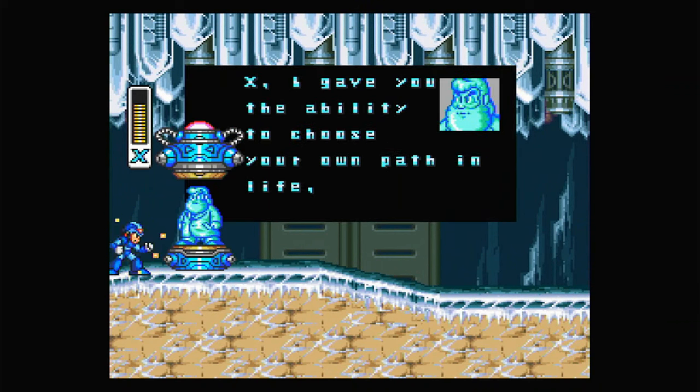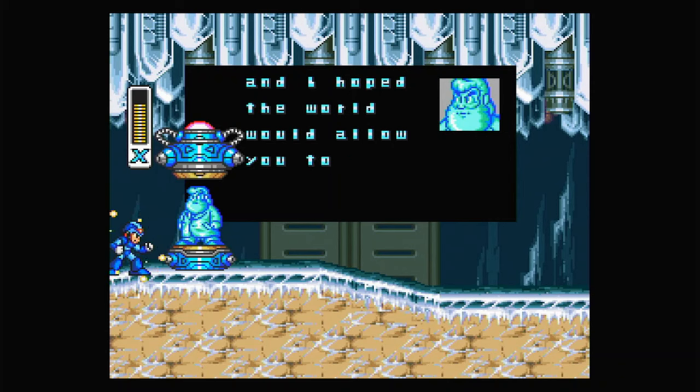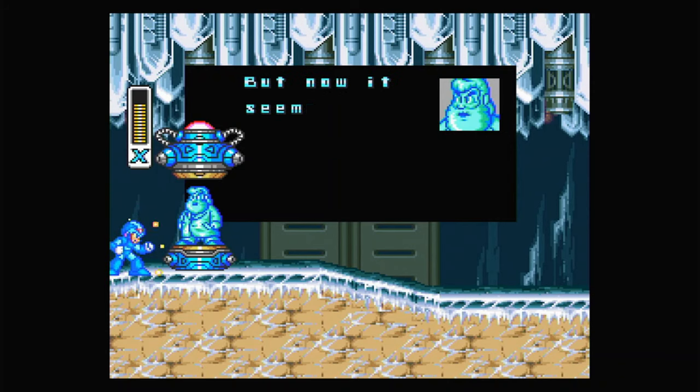So you've come. X, I gave you the ability to choose your own path in life and hoped the world would allow you to choose a peaceful one. But now it seems that you are destined to fight. Because I thought the world might need a new champion, I have hidden capsules like this one. If you find them, you'll be able to increase your powers beyond anything the world has ever known. Good luck, X.